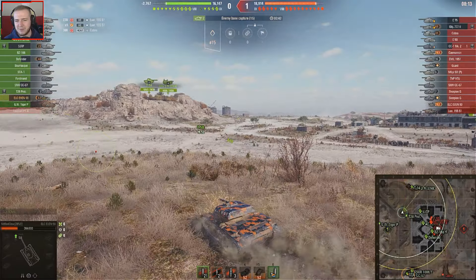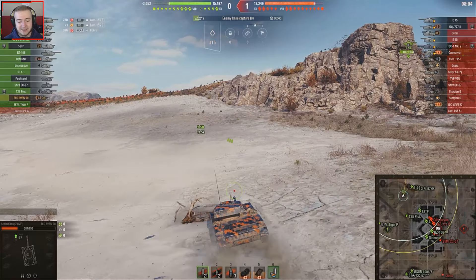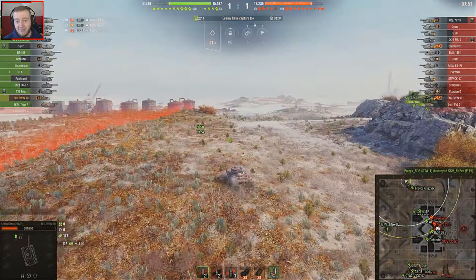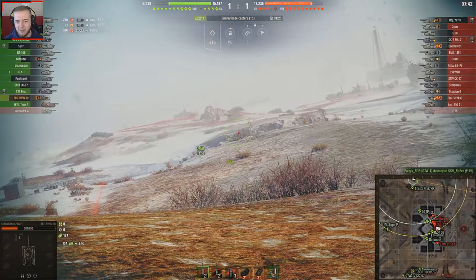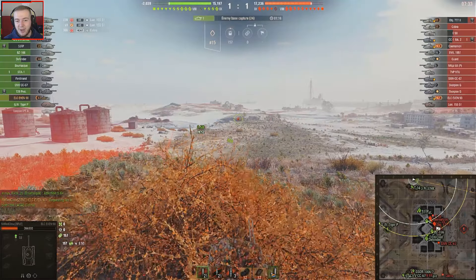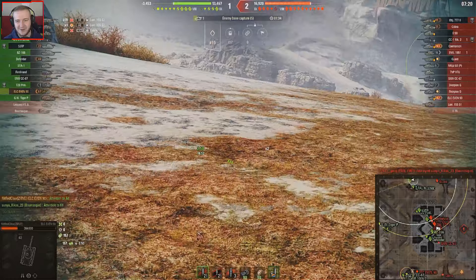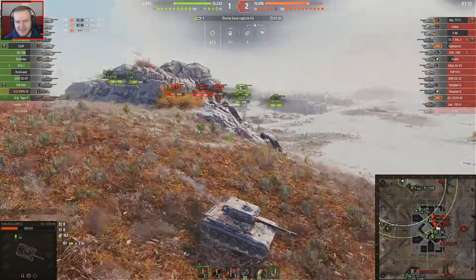I'm going to go up here, help these guys, maybe spot some people down there since there's not a lot of activity going on. We spotted the E50 and got some view range from him. The camo and view range is a very good thing about this tank, but mobility is mixed — going uphill it's okay, but going downhill the top speed is quite nice. The gun is a three-round autoloader with 220 damage and a 90mm — it's okay but definitely not amazing. I'm spotted once again — this couldn't have been a worse game to start off with.